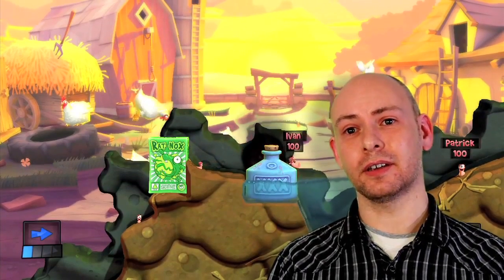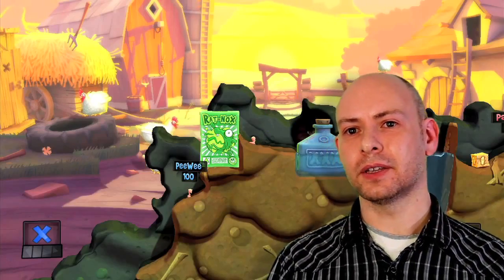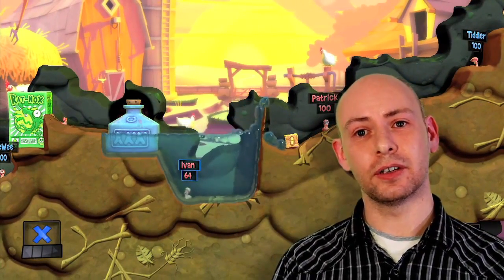It's very difficult for the worms to move around and even jump out of water. Worms don't die instantly when they hit dynamic water, but it's very much like poison — they take damage at the end of a turn if they're in water.